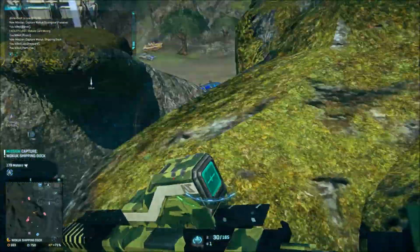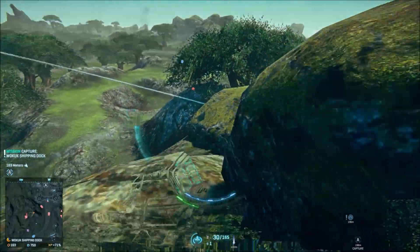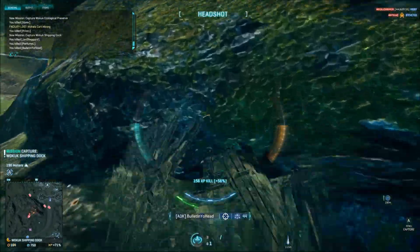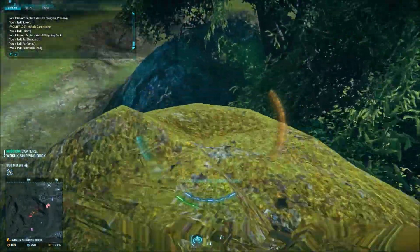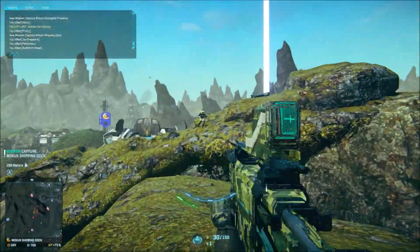The NS7 PDW has a rate of fire of 750 rounds per minute. This ties it with the VS Eridani for the second slowest firing SMG in the game. The rate of fire is probably the biggest downside to this weapon and the reason why a lot of people tend to avoid it.